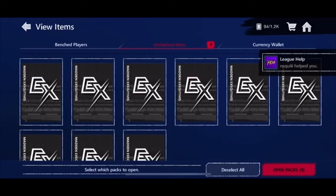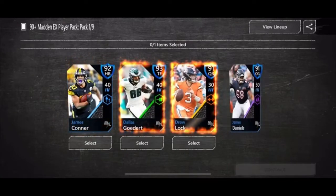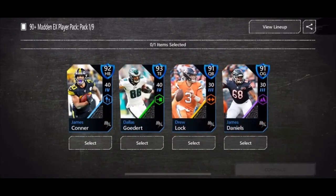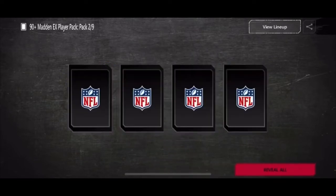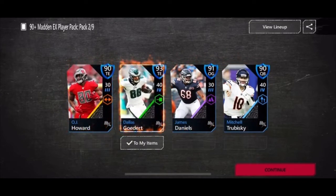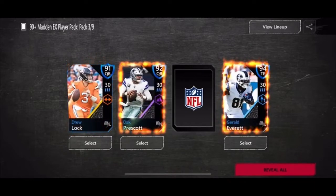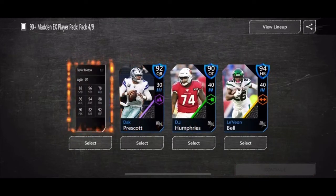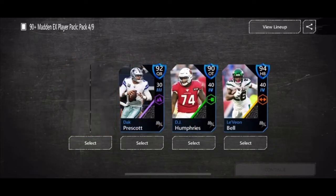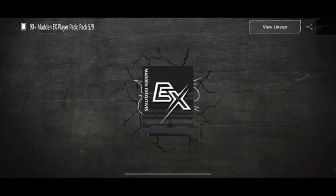Okay we're back — we have nine packs on this account. Let's see if we can try to pull a 95 again. It's not looking like we can, so I'm just gonna go highest overall — safe bet. Another Dallas Goedert — I mean I'm not mad with him. I'm gonna take Everett for sure, good speed. Oh, Le'Veon — gotta take Le'Veon again. This is a new one: 96 strength, 94 awareness — good card, but Le'Veon is definitely a good pickup.